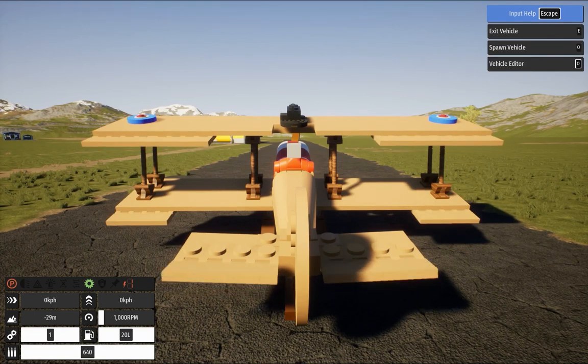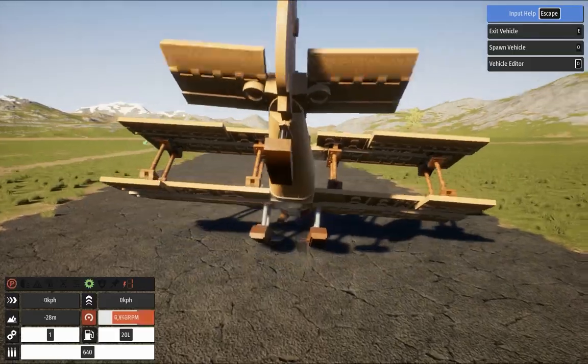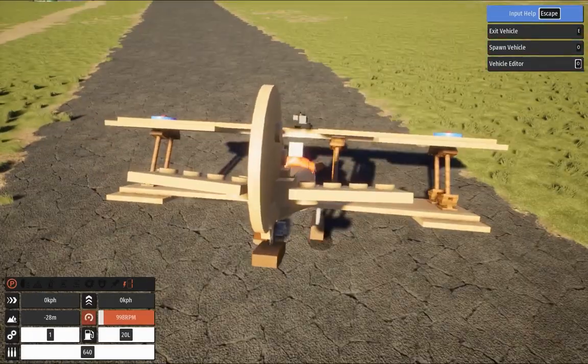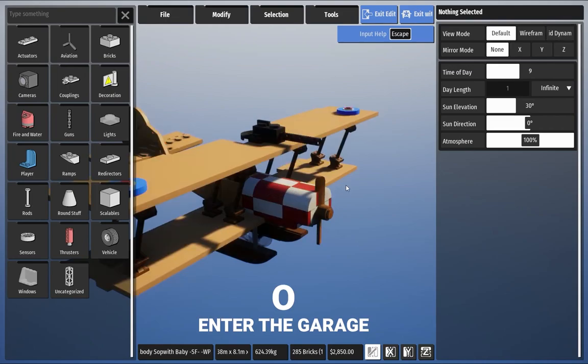Let's see if the plane flies. I think we're not going anywhere — the plane needs to be fixed. We get on the plane and hold down the O button so that our plane appears in the garage.